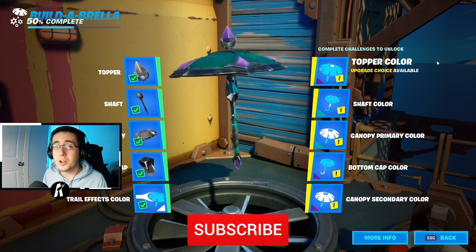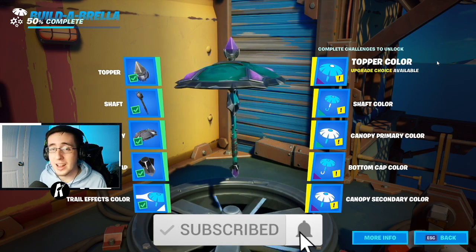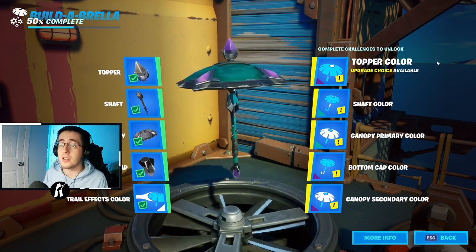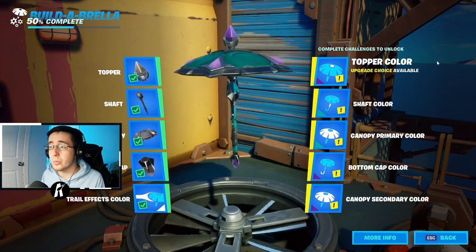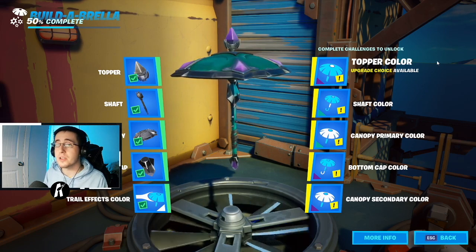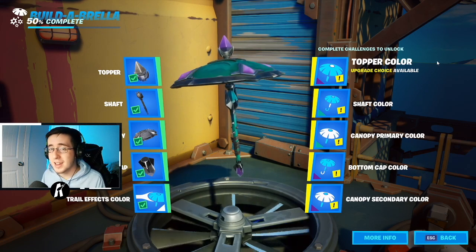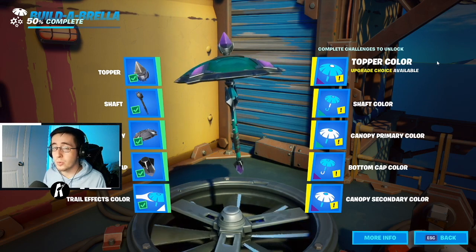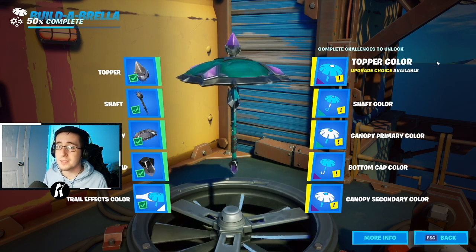If you want to go with the opposite and have the secondary colors as your primary colors and the primary colors as secondary colors for Wonder, I think this is going to be a really dope and amazing look. I personally like this version more than the first one because it adds more contrast. Either way you're going to have a really awesome design to go with the Wonder skin.